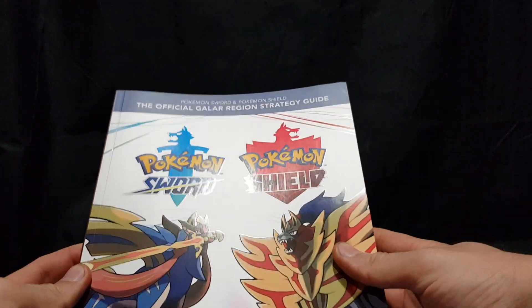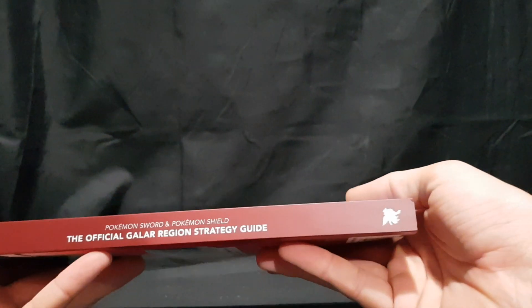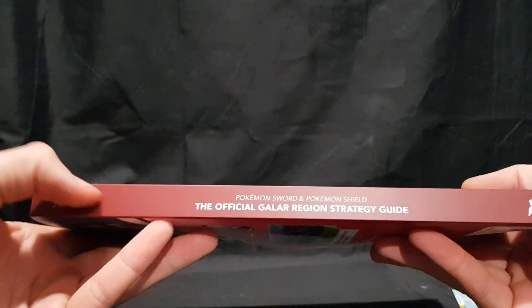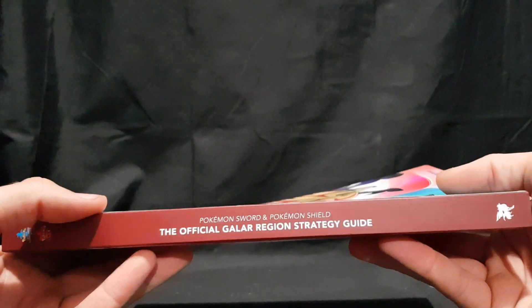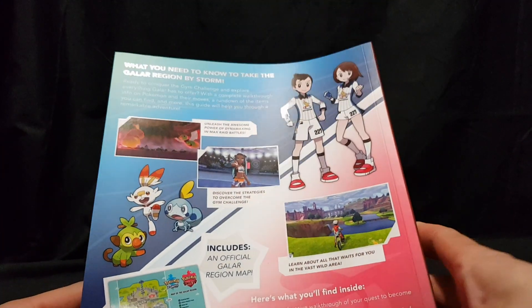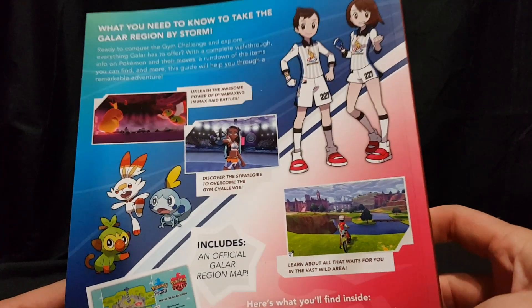Pull that stuff out. So we have the front, we have the side — not quite a fan of the brown colour, but not too bad overall. Go to the back.